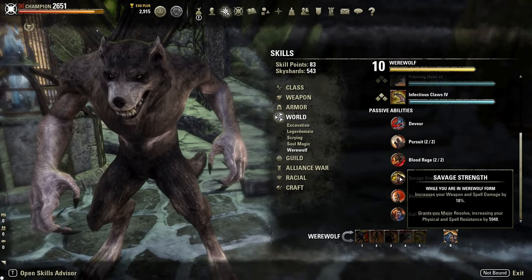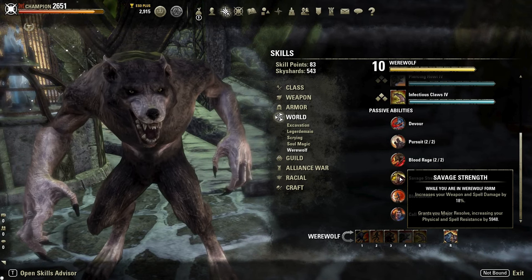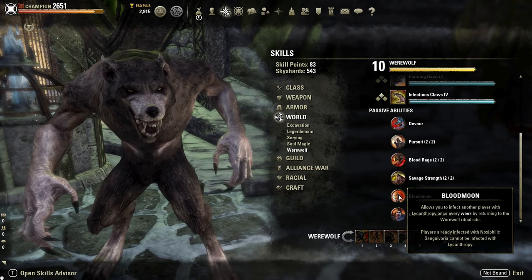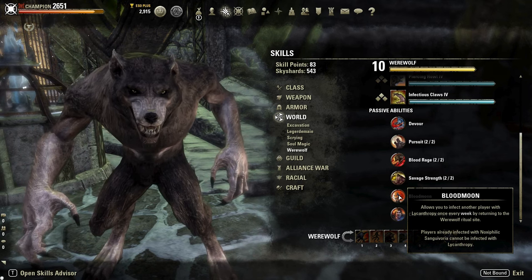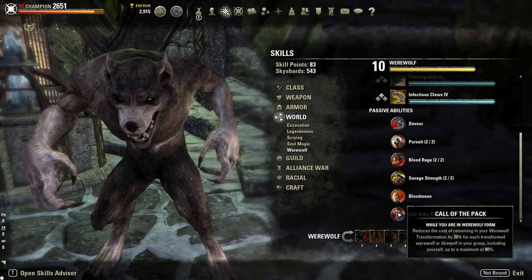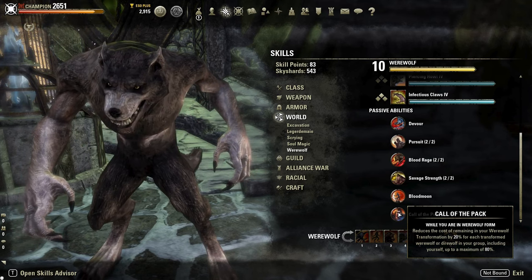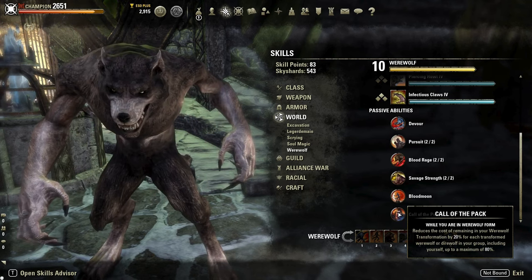Next up we have Savage Strength: while in Werewolf form, increase your weapon and spell damage by 18%, and it also grants you Major Resolve. Next is Blood Moon: this passive allows you to bite and infect another player with Lycanthropy every 7 days if you choose to do so, turning them into a Werewolf. The last passive is Call of the Pack: while in Werewolf form, reduce the cost of remaining in Werewolf form by 20% for each transformed Werewolf or Direwolf in your group, up to a maximum of 80%.